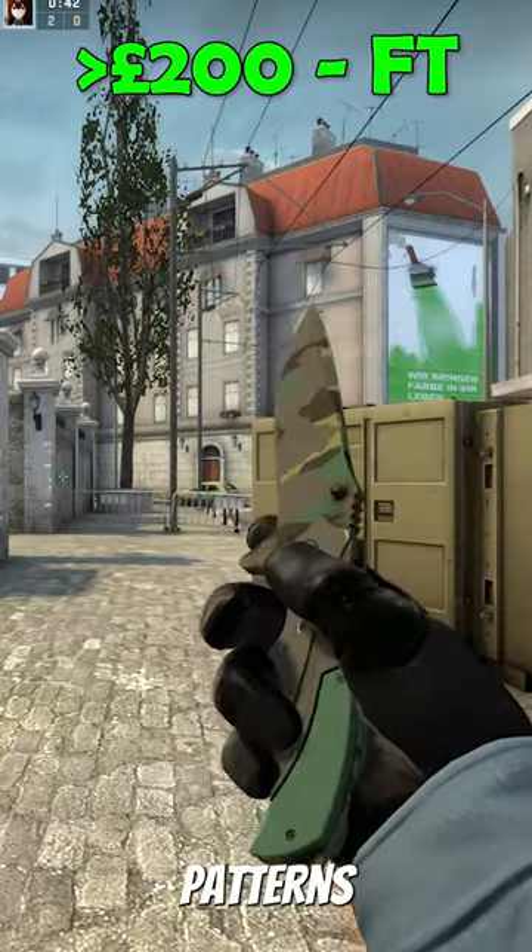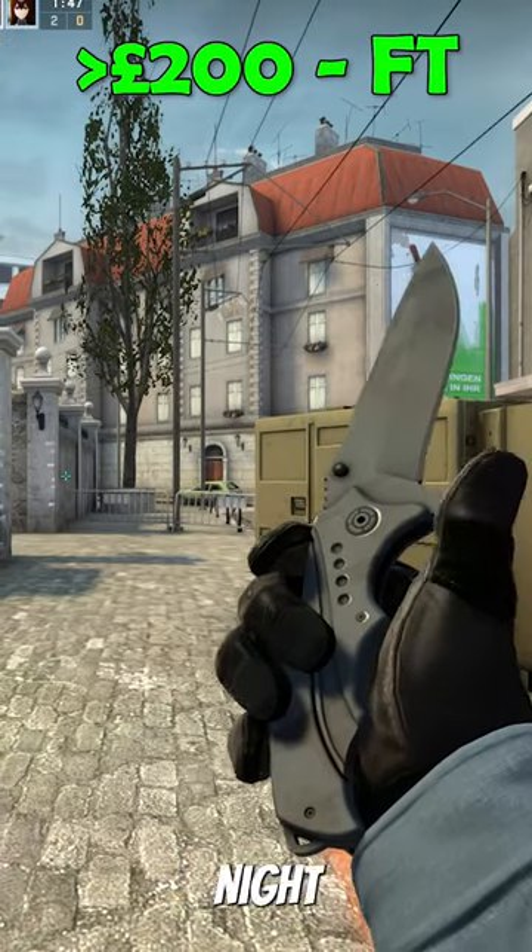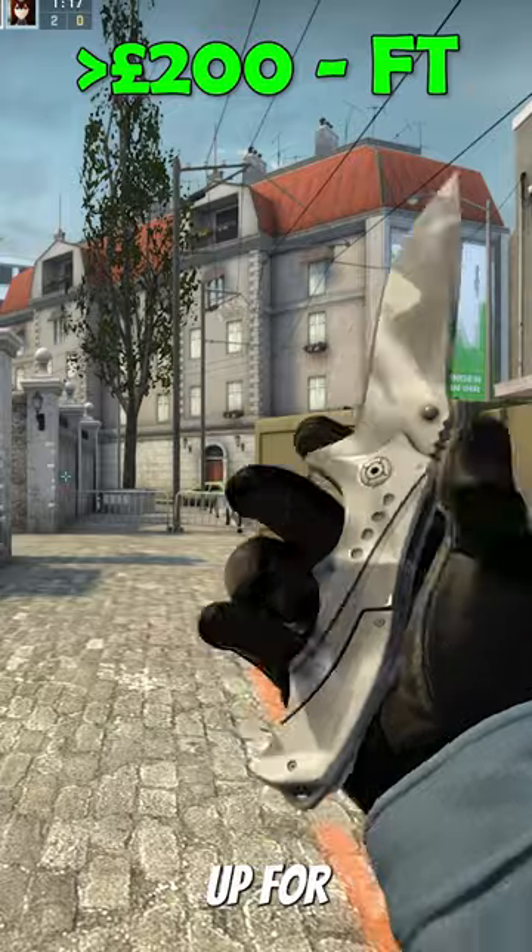Number two is really any of the less desired patterns on the Nomad knife. Either any of the forest patterns or grey patterns like the Nightstripe or Urban Mask can all be picked up for under £200.